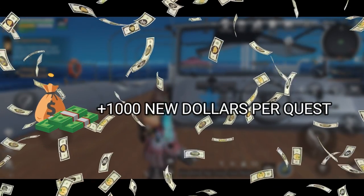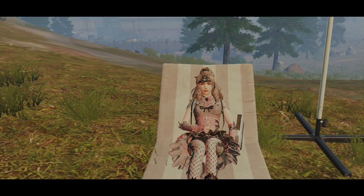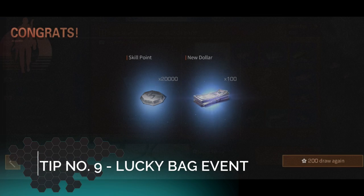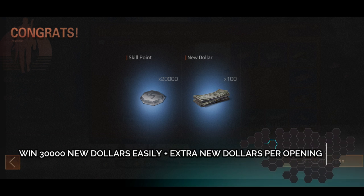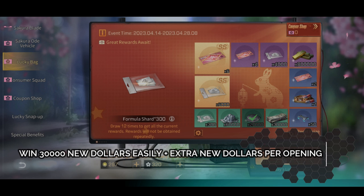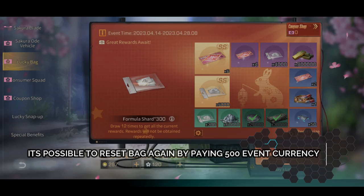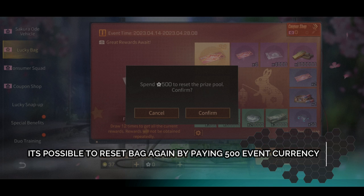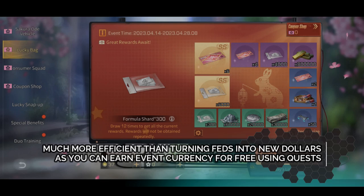Tip number nine and ten are basically for paid players. Tip number nine: Lucky Bag Event. The Lucky Bag event comes after every update where you can set rewards and roll to get one randomly. New Dollars here you can get on the first or second try. After getting 30,000 New Dollars, simply reset back and repeat again. This is much cheaper than spending to get New Dollars, as you can also earn event currency from different events.